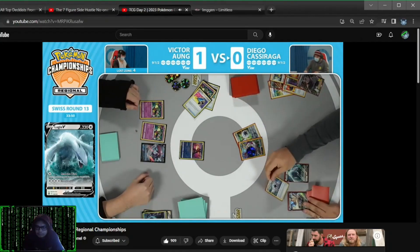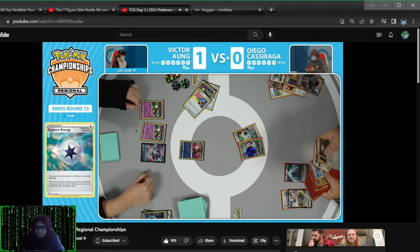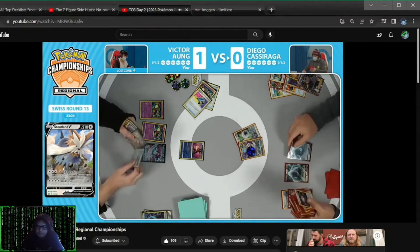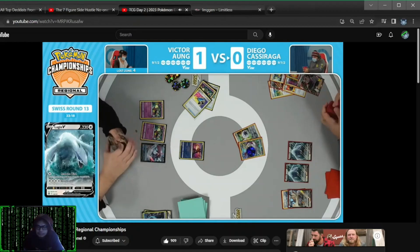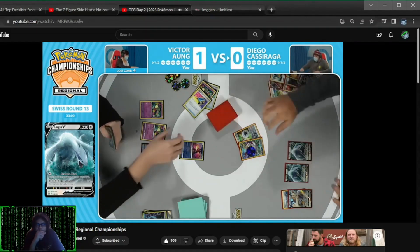Sometimes you take the calculated risk and only play down the one Lugia V. But with the way this is playing out, it would have had to have been the capture energy that goes and finds the single Lugia. With the way the deck is built for Victor, Diego has played around it because now you have two bench Pokemon. You're not falling prey to that escape rope.